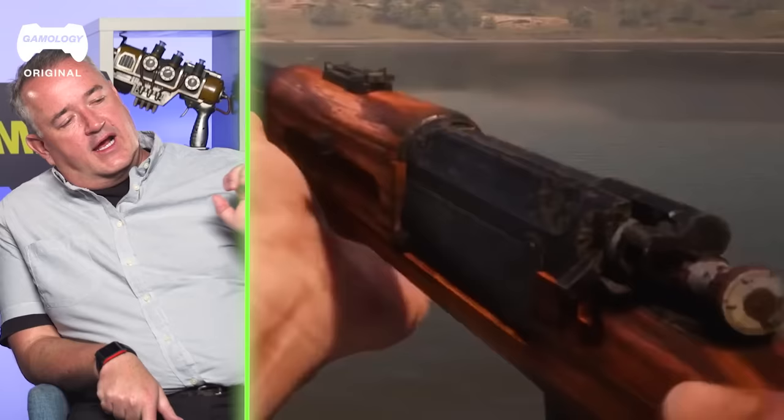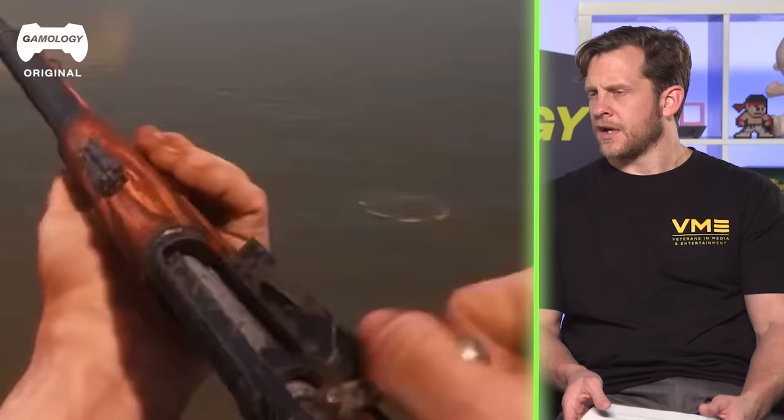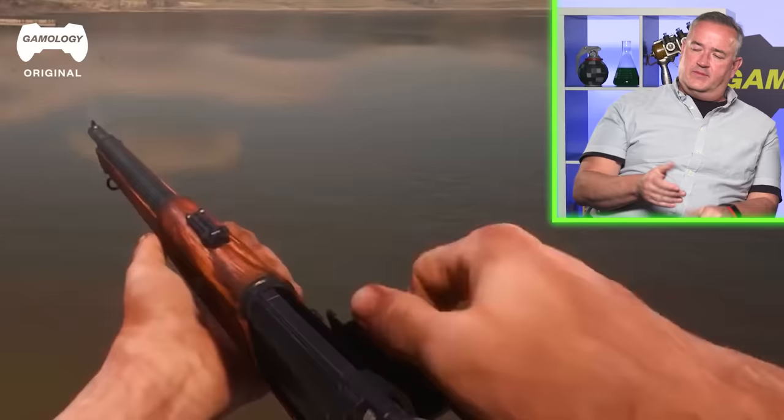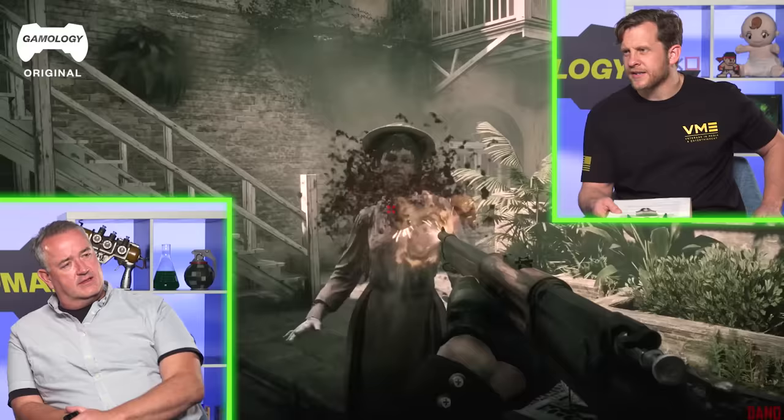Has the design of the bolt-action rifle changed very much? One thing that's a little different — as he pushes the bolt forward, there's a hammer like you'd have on a revolver that stays back in the cocked position. On most modern bolt-actions that's going to be internal and you'll never see it like that. It almost looks like he has a side-loaded ammo box — a lot of them are going to be integral to the firearm itself. He's got a little trap door, but you usually load those in one at a time.